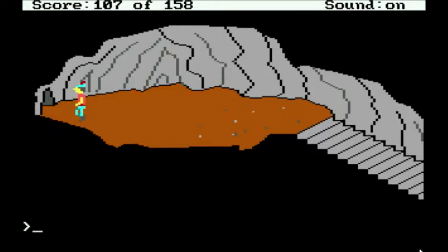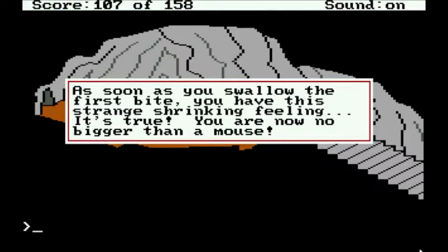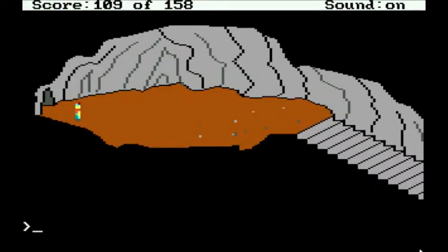That's why you have to get the fiddle, the cheese, and the mushroom if you want to try getting the shield. Eat mushroom. As soon as you swallow the first bite, you have the strange shrinking feeling. It's true — you are now no bigger than a mouse.